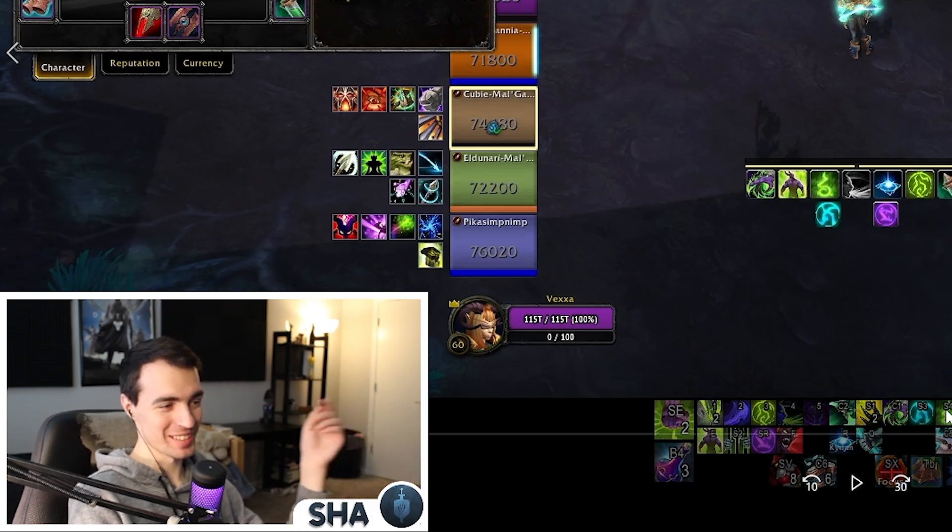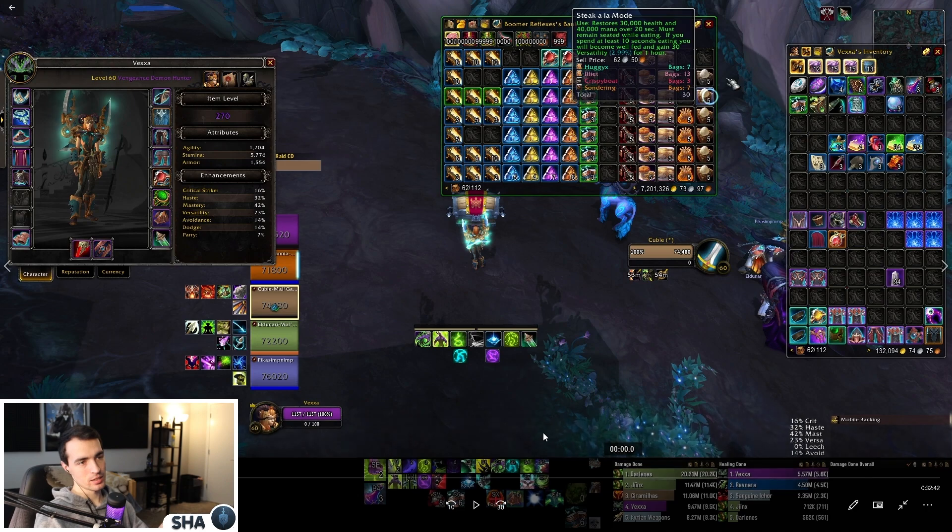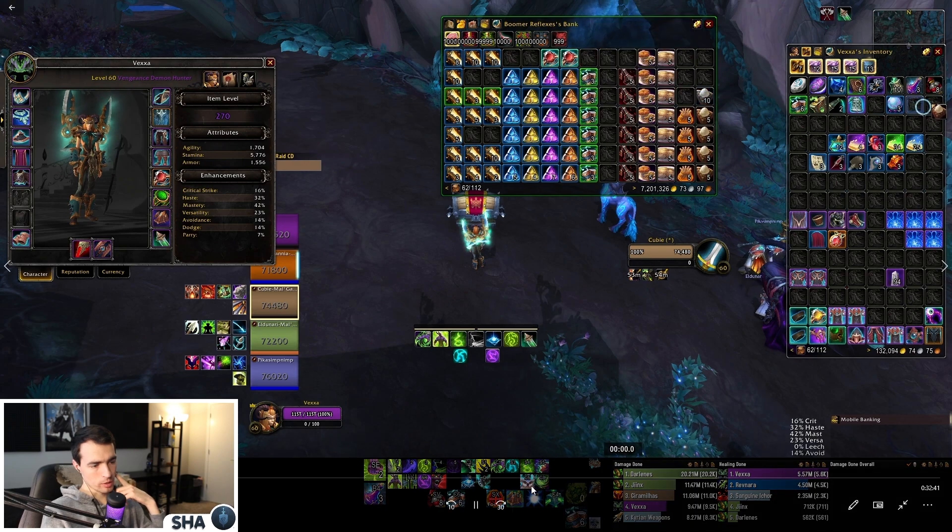The reason I went Demon Hunter is because of Sanguine week. We decided it would be too difficult to get the Woe buff at the start for the skip that a lot of groups have been doing. We needed a way to CC a specific soul caster mob to skip around it. You can do this with Monk Paralysis and Ring of Peace, Imprisonment, Mind Soothe, or Rogue Sap. Outside of that, the invis pot takes way too long, so that was our idea behind the Demon Hunter.